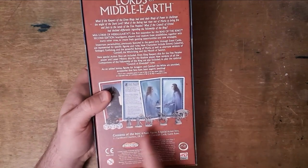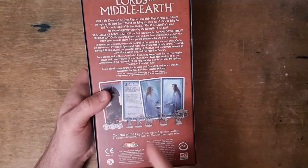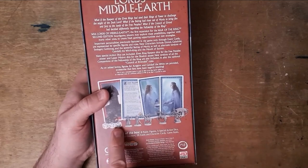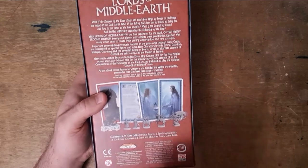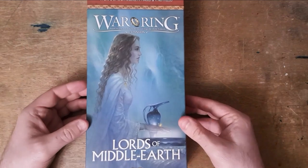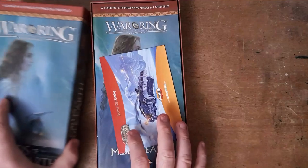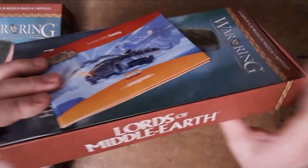The expansion also includes some new miniatures — for example, when you got Gandalf the White before, you just had a card, but this actually has a Gandalf the White miniature. Contents include eight new plastic miniatures, five special dice, eleven cardboard counters, and 28 event and character cards, plus game rules. The box has a full color picture of Galadriel with her mirror on the cover — it is an awesome piece of art.